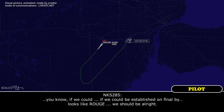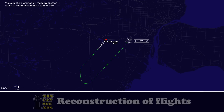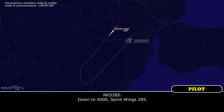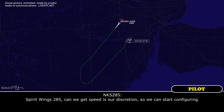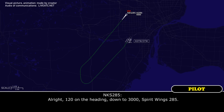Spirit 285, if we could be established on final by — looks like Rouge — we should be all right. Speed at our discretion so we can start configuring. Alright, 120 on the heading, down to 3,000, Spirit Wings 285.